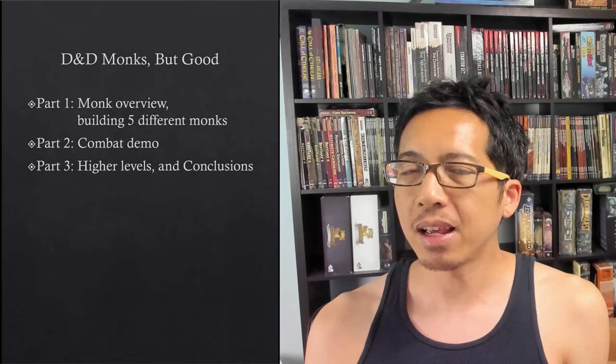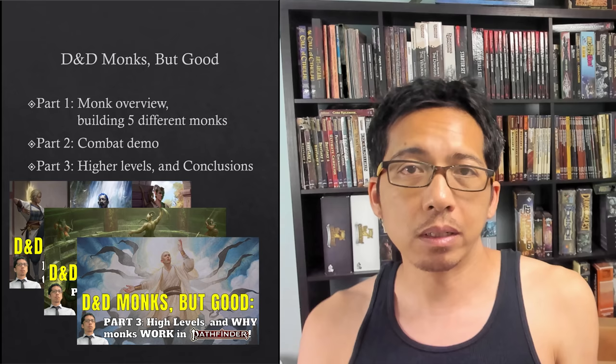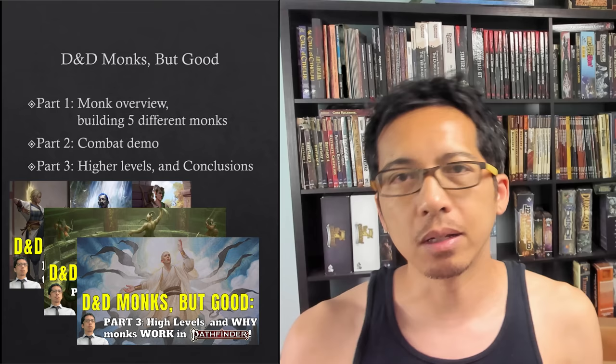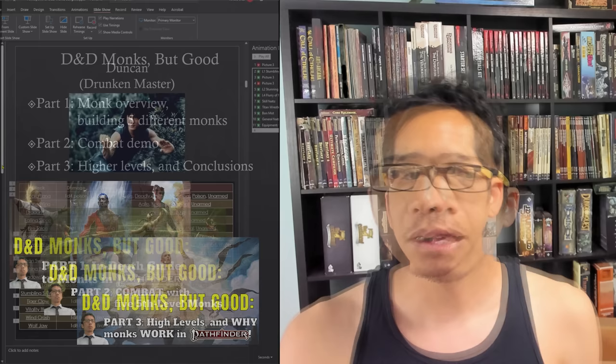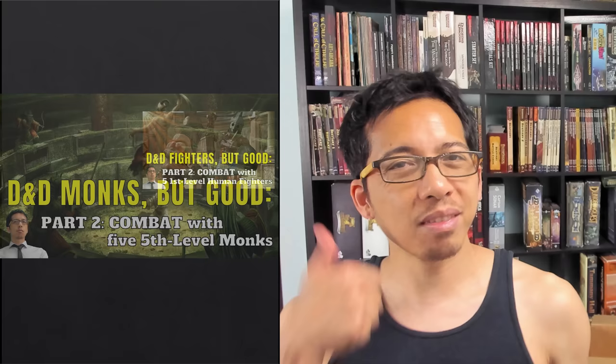I am Ronald the Rules Lawyer and I'm going to run five fifth-level monks through a combat demonstration in this video. This is part two of my three-part series 'D&D Monks but Good.' Monks are considered the weakest class in D&D fifth edition and we want to see how they work in Pathfinder, where I think they're awesome, which can inform the design process for its next edition and also show more people Pathfinder. In part one we did an overview of the monk's features and built five very different monks, and now in this combat we're going to see them in action.